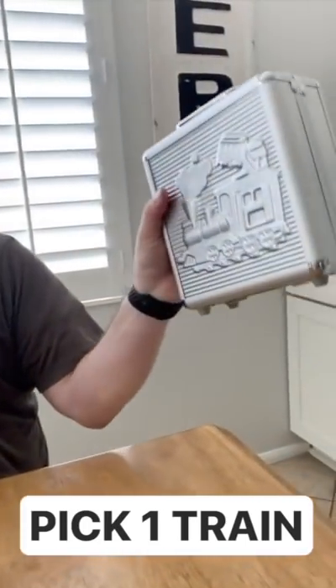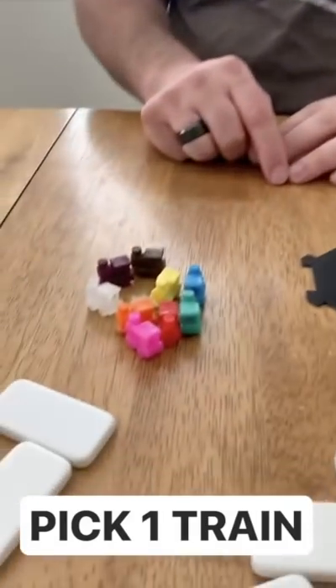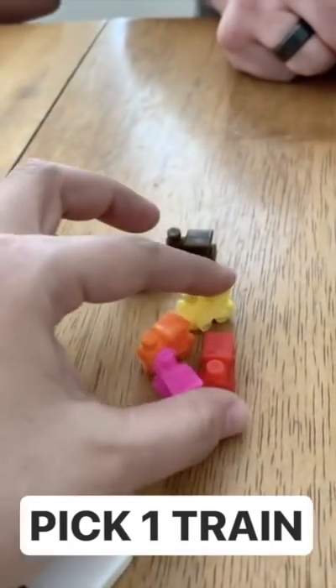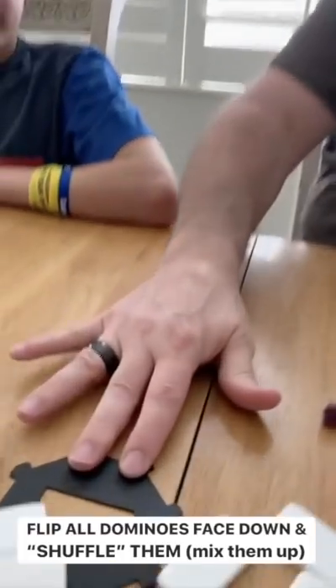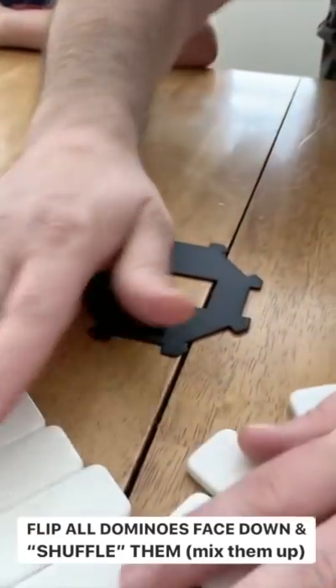This is how the game works. All the dominoes come in this handy carrying case. We each pick our favorite color train — I take green, and the others take clear, blue, and red. This is the train turntable, and it stays in the middle of the table.